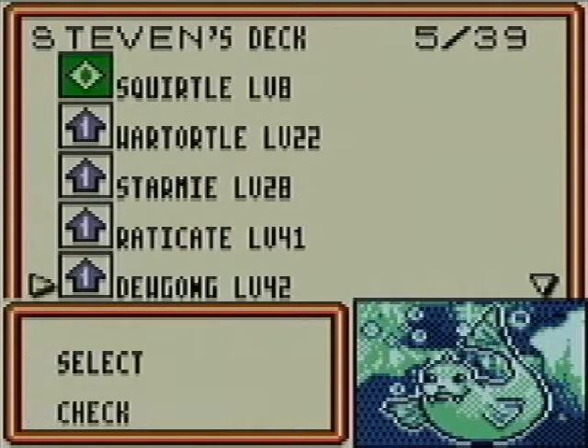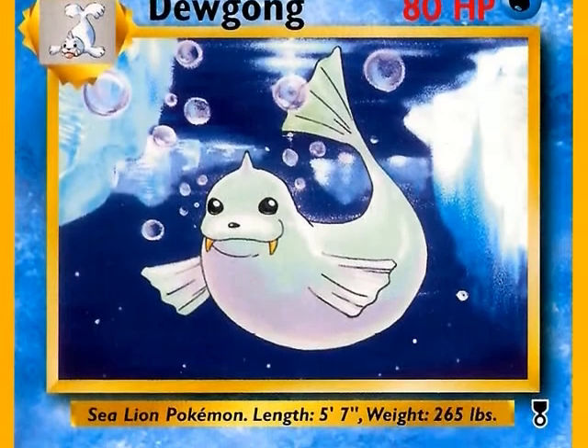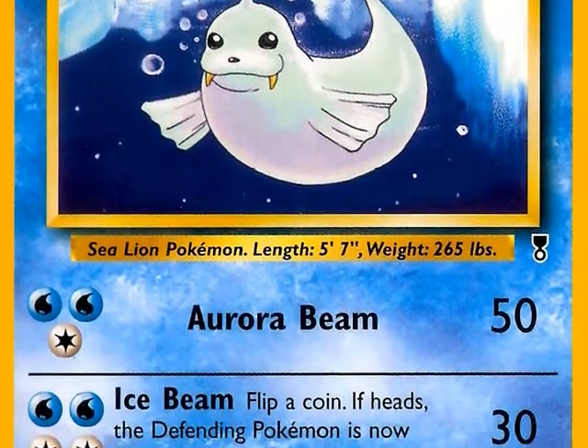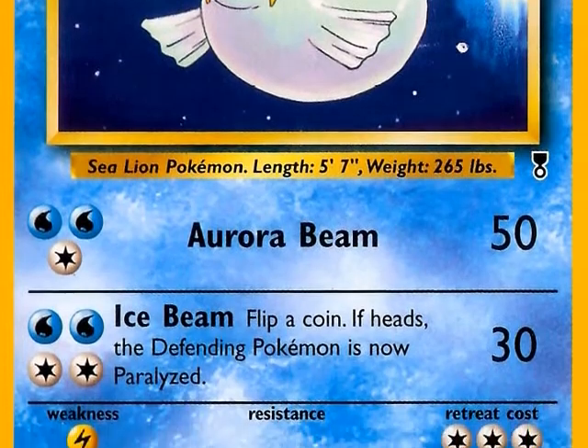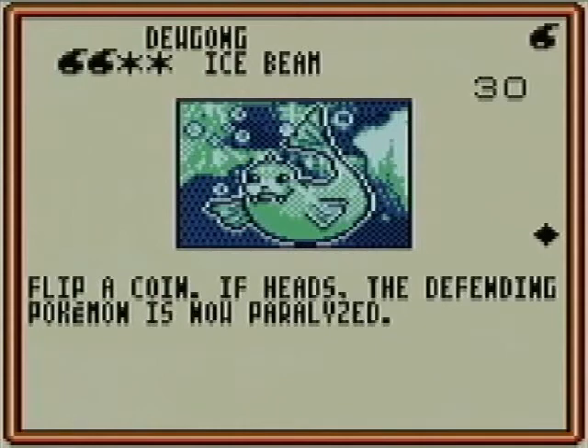Dewgong is what we wanted. Dewgong is pretty good for an uncommon. The first attack is Aurora Beam — two water energy and one more energy — it does 50 damage. And then for two water and two more energy of any type, you get Ice Beam, where if you flip heads you can paralyze the defending Pokémon.